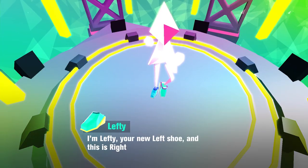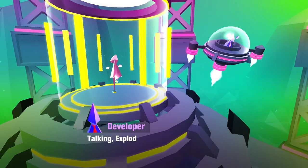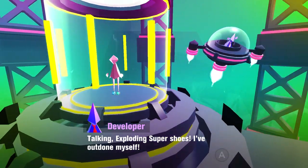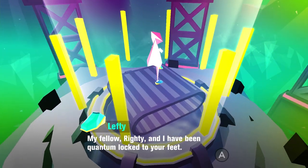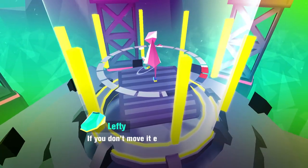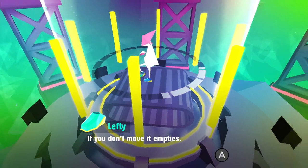So now we have shoes — shoes that actually speak to us. We got Lefty and Righty, and none of them match. 'My fellow Righty and I have been quantum locked to your feet.' And this is where the whole 'you can't stop moving or else you're gonna explode' mechanic comes in.